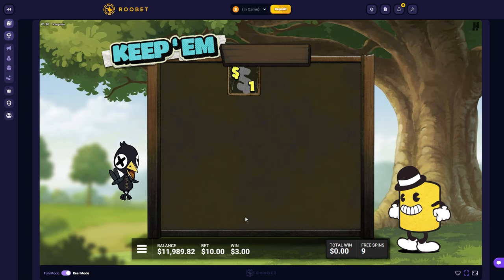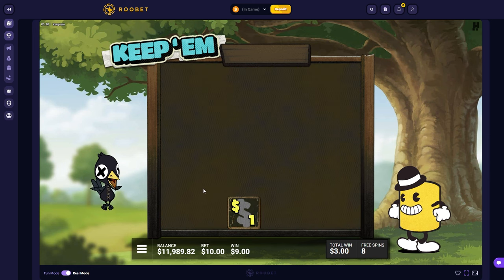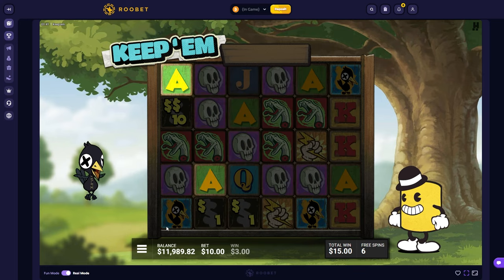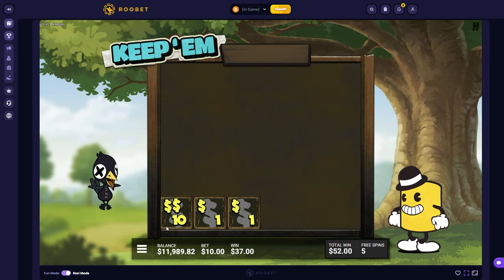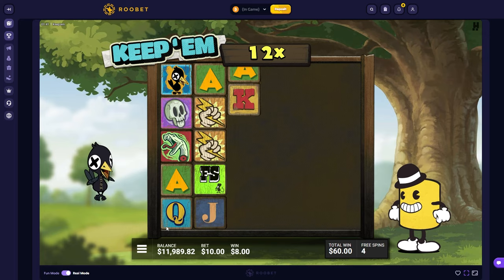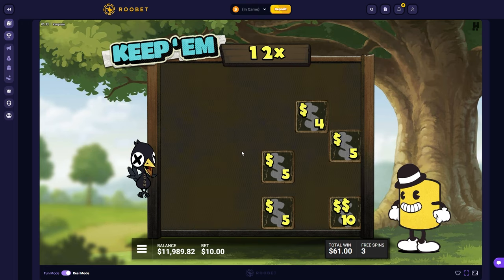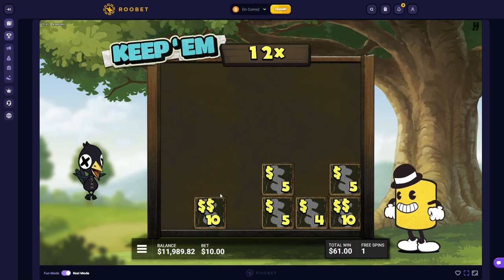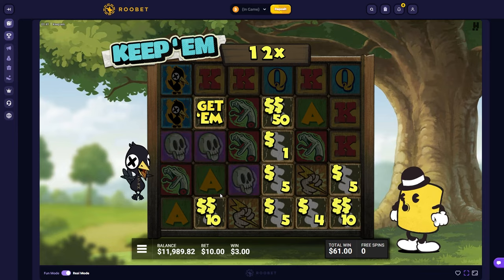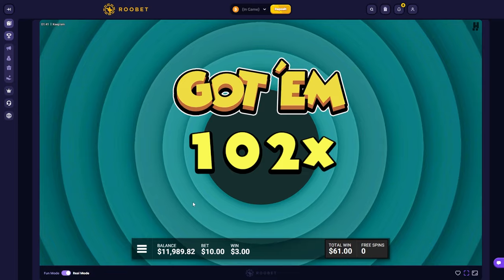I wonder if it just stacks a premium all the way — if it'll actually pay some money just for the hit. Oh wait — if it lands a get em, does it collect the 12x on top of it actually? Like one more time? That would be cool. Please land another get em. No, it just adds to that. Alright, nevermind. And half back again — yeah, let's do the other buy.